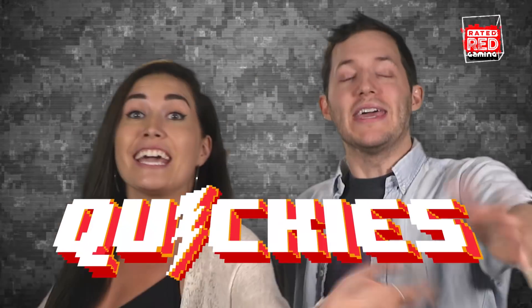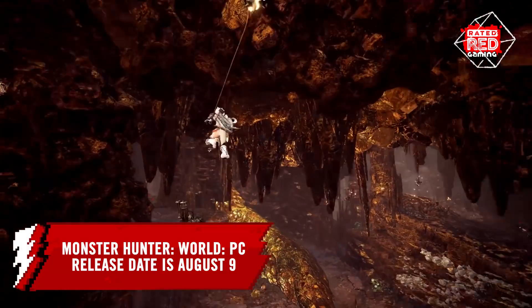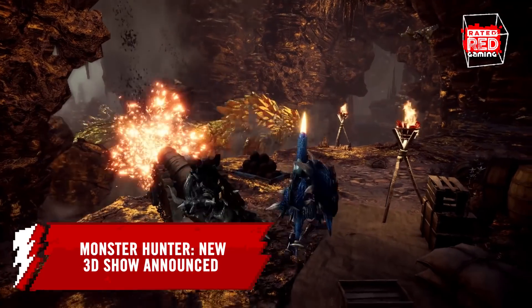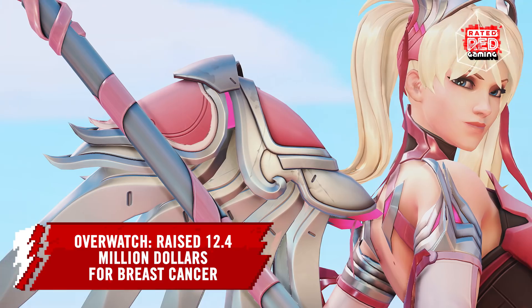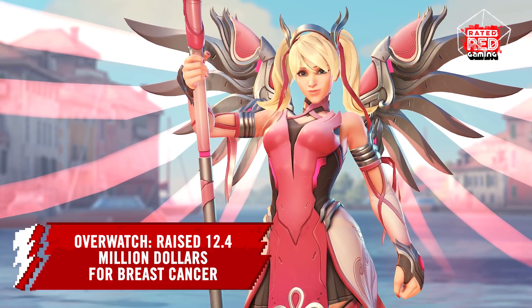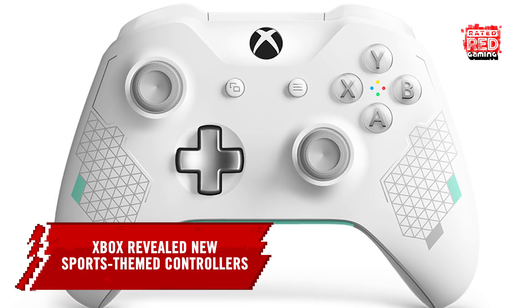It's time for the Quickies! Monster Hunter World announced a PC release date for next month, August 9th. Speaking of Monster Hunter, they announced a new 3D animated show in the works called Legends of the Guild. Overwatch players raised $12.4 million for breast cancer research with the selling of a pink outfit for Mercy. Xbox revealed a new wireless controller with inspiration from athletics and sports lifestyle.